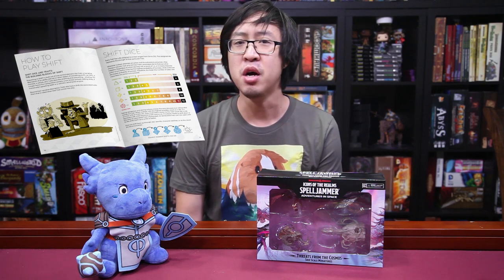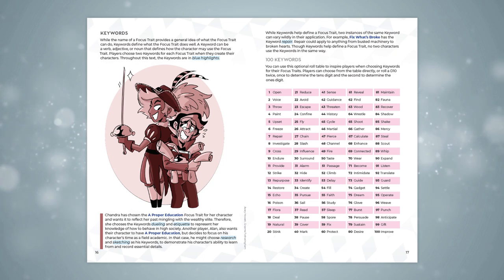But before we get started, don't miss out on the free beta of the new Shift RPG from our sponsor Hit Point Press. It's a rules light system with just enough structure to keep things on track, with lots of leeway to tell your own story using either the setting they provide for you in the beta, or an original one of your own.